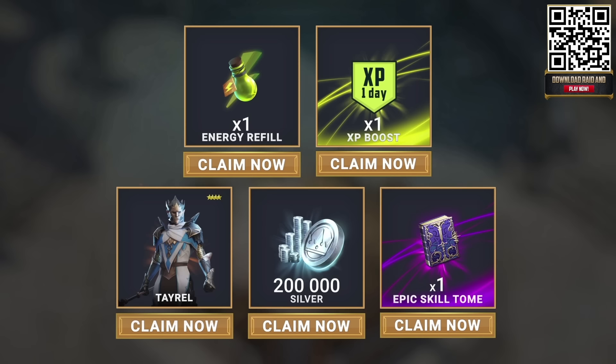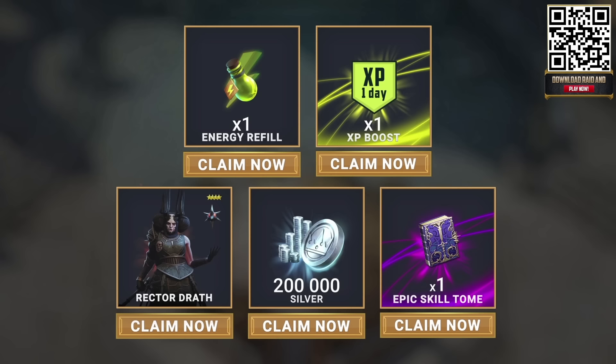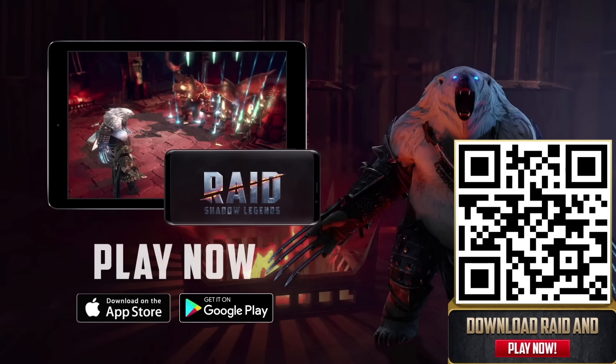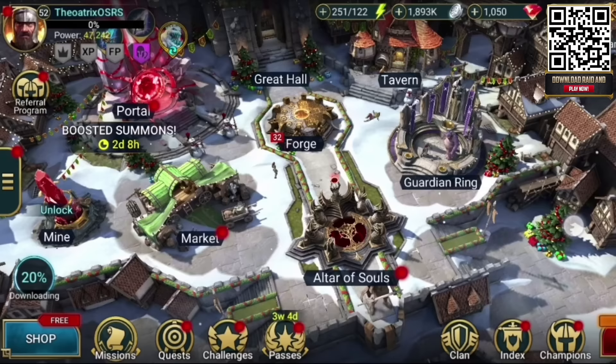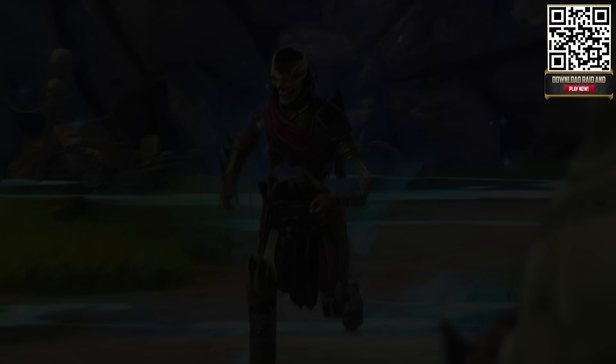With my link and QR code, you get insane bonuses only available through my link. You immediately get a massive starter pack with an epic champion, Tyrell, which many players consider one of the best epic champions in the game. With my link, you get another starter pack upon reaching level 25, which includes the epic champion Rektor. All of these champions are available only by downloading through my custom link or QR code. Come find me under the name Theoatrix OSRS, and join my clan, Theoatrix. Thanks to Raid for sponsoring this video.